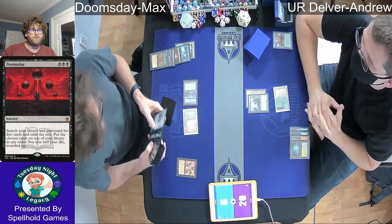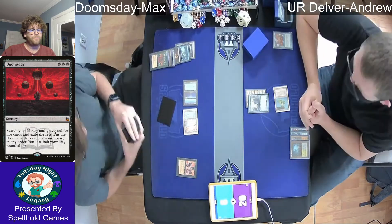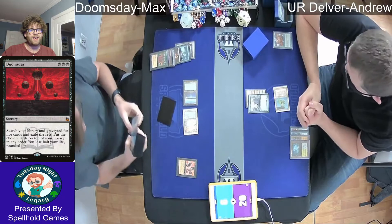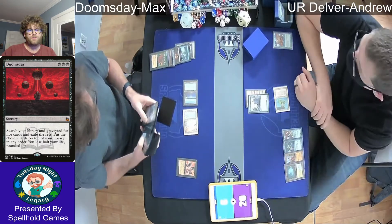Doomsday, for those that are uninformed, lets you pick your favorite five cards from your deck, and that becomes your library. All of the rest of the cards in your deck and in your graveyard get exiled. This is the combo finisher setup.